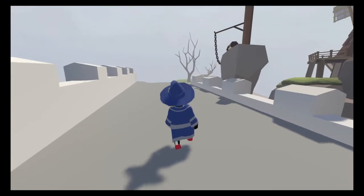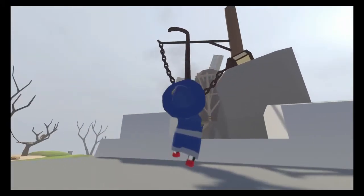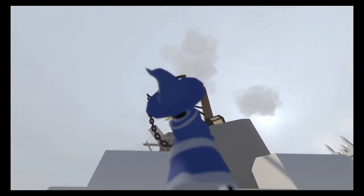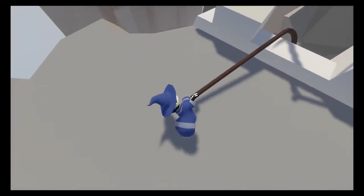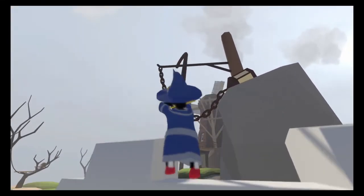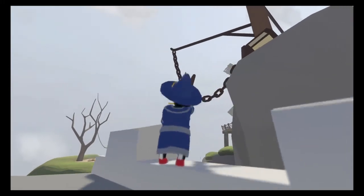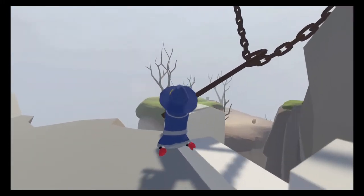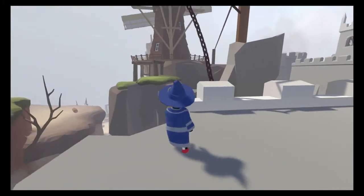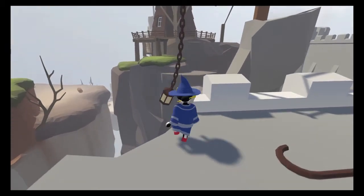So we take our hook and hook it. Hook it. Doesn't want to hook. Let's try right here. There we go, we're pulling. Nice. And we'll lower — oh dear. And we'll lower this lamp for us to swing on.